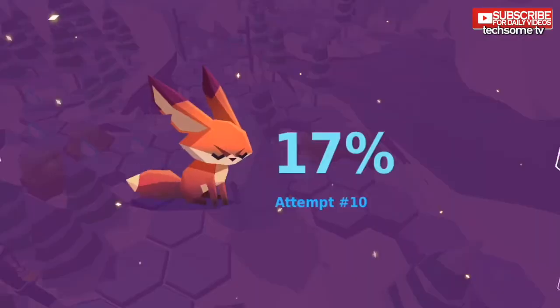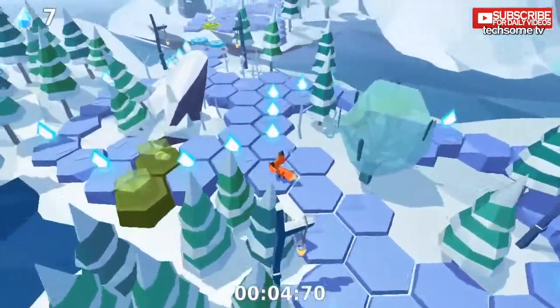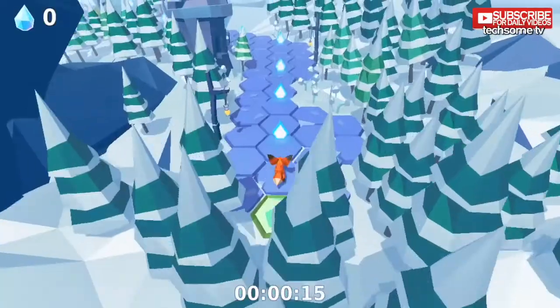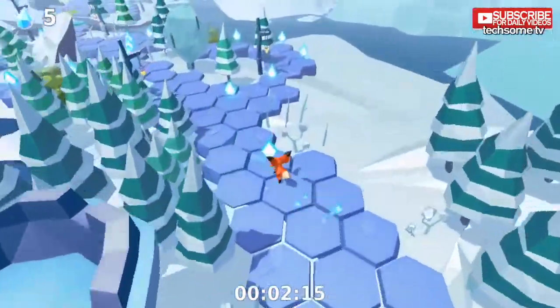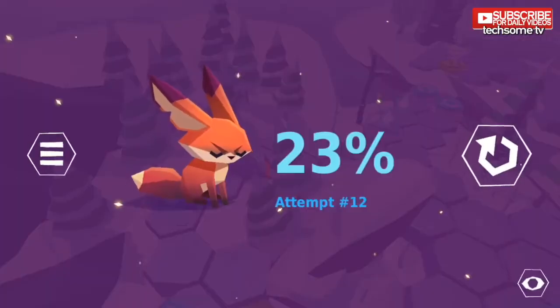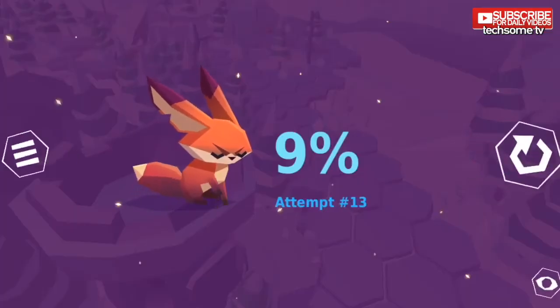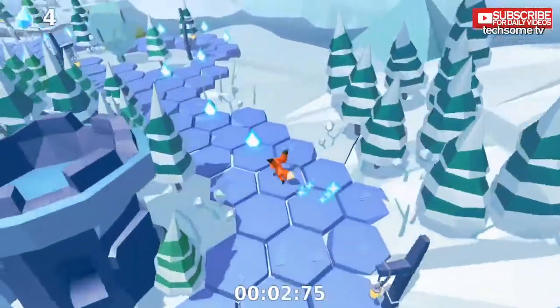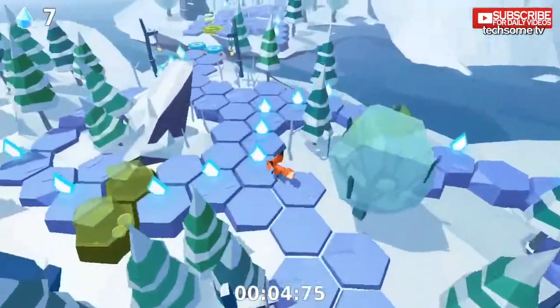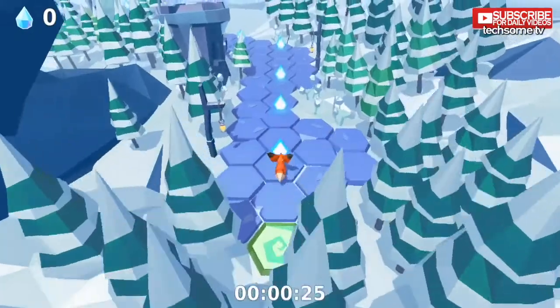I don't know what's happening. This is level one — I am not joking, this is level one of this game — and I have no clue why I am not able to clear it in a single attempt. Level one is supposed to be easy. The controls are quite easy: you just have to tap the right side of the screen to move right and the left side to move left, but it's too fast.